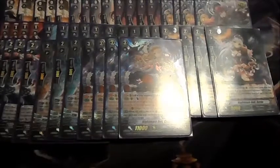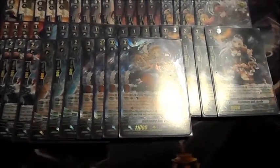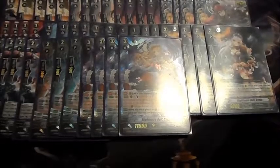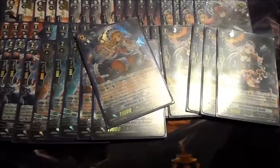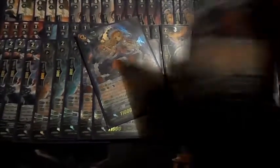Her auto skill is: when this unit is placed on a vanguard circle, search your deck for up to one card and put it into your soul, then shuffle your deck.